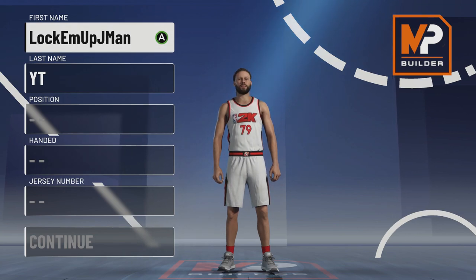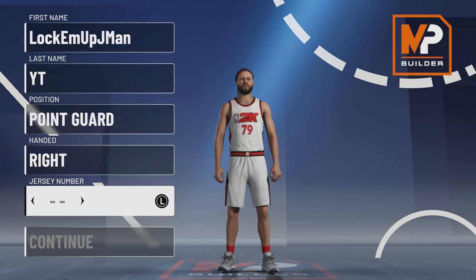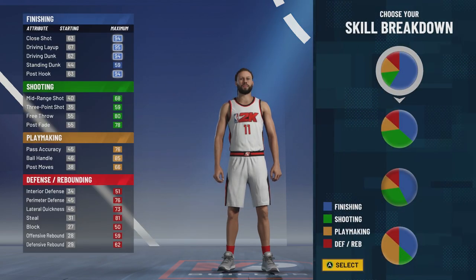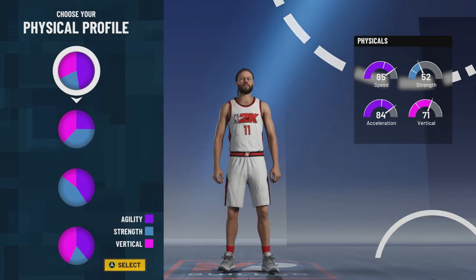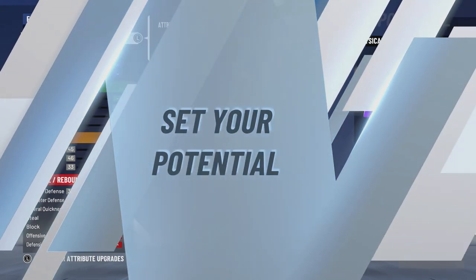Now for the build — name doesn't matter, point guard, right hand, though you can do left hand. Jersey number is up to you; my favorite number is 11 so we're going with 11. For the pie chart, we're going with the second one — half blue, half green. Don't worry ISO players, you're still going to be able to ISO. Anyone that played 2K20 already knows — you're going to go with the speed one, believe it or not. Watch how we're going to finesse this still.